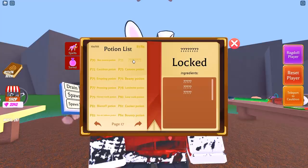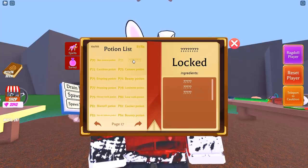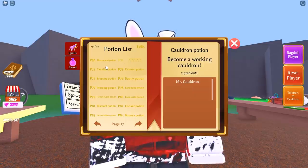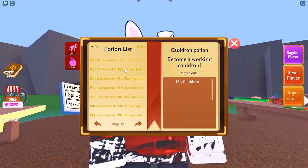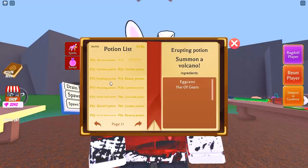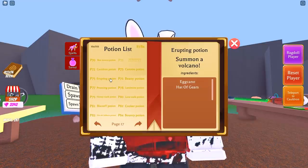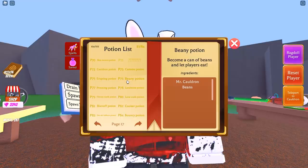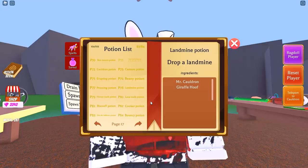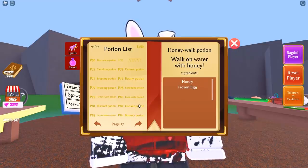That was a lot of potions! Now we're transitioning to the premium ones. Again, P71 is still missing — as soon as I get that, expect it in the comments. P72 is the brand new Mr. Cauldron ingredient — you'll need to spend Robux or have the exact amount of gems to buy it from the shop. All you need is Mr. Cauldron for P72. P73 is Mr. Cauldron and Dynamite. P75 — yes, it jumps right over P74 for some reason — is Egg Kano and Hat of Gears. P76 is Mr. Cauldron and Beans. P77 is Mr. Cauldron and Egg Kano.